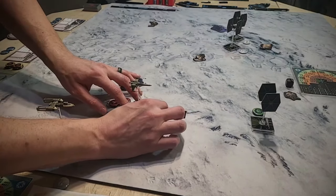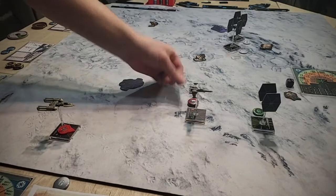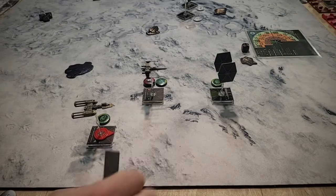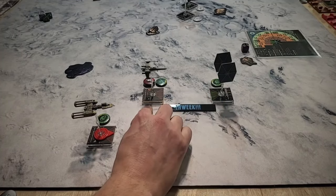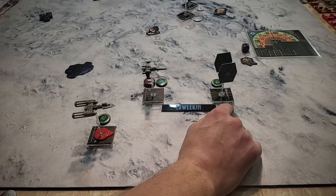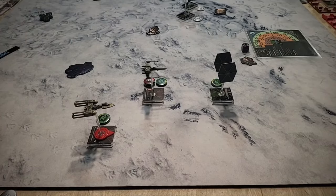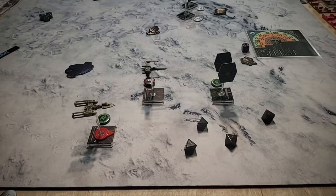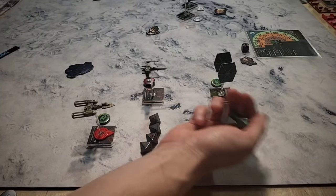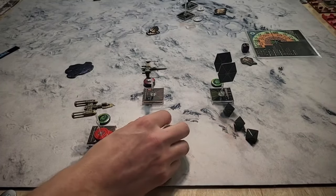The Rebels activate one at a time, performing each maneuver, doing any steps needed, removing stress, and taking normal actions. We activate ships in initiative order — Rebels have initiative two, so they get to go first even though Imperials have first player at all times, because TIE fighters are only initiative one. We start with the X-Wing at range one, roll our dice as normal, modify them spending our focus, in which case the TIE fighter gets to defend. It rolls its normal defense — it has no other abilities — and rolls three blanks. So it suffers any hits or crits.